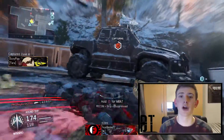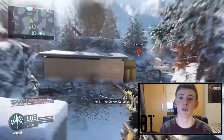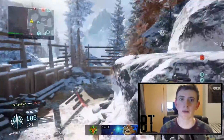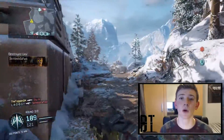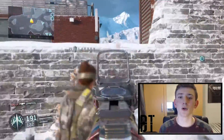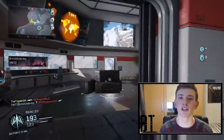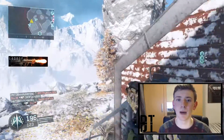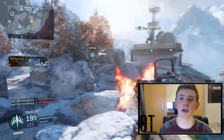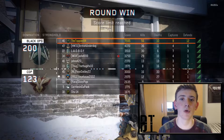An example of a Call of Duty map that didn't work well because it lacked the three-lane layout was Stonehaven in Ghosts. While Ghosts is seen as one of the worst CoD games, maps like Freight, Sovereign, and Octane that were designed with the three-lane system played out really well. Stonehaven was designed as a long-range tactical sniping map, but it didn't work because CoD snipers just want to quick-scope and no-scope — they don't want to play like a Battlefield sniper.